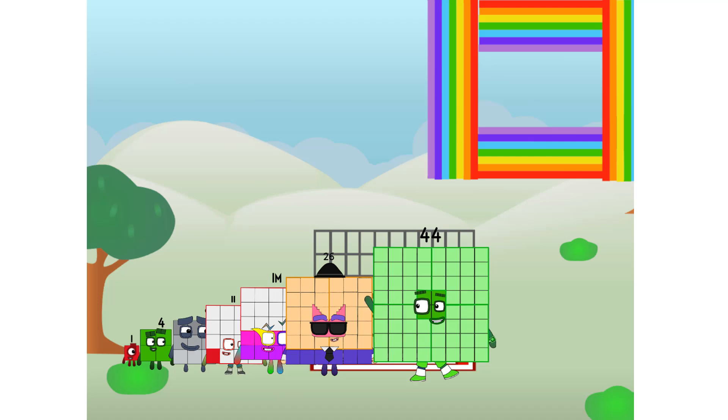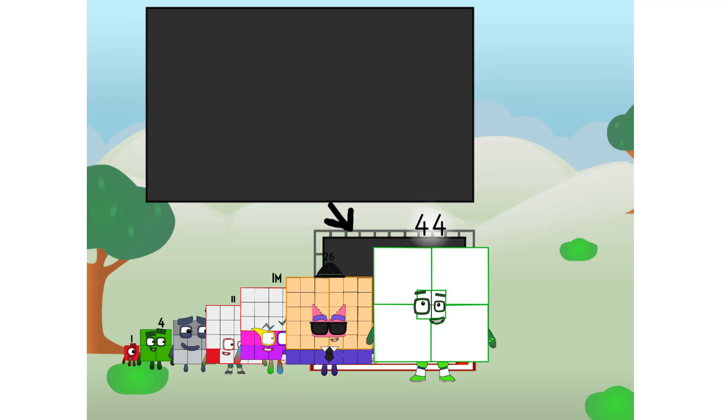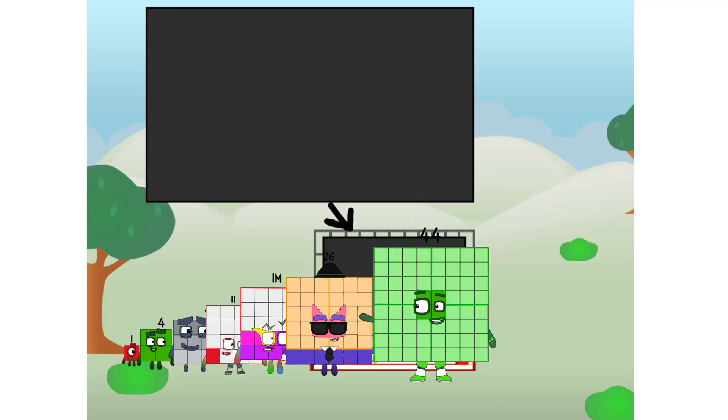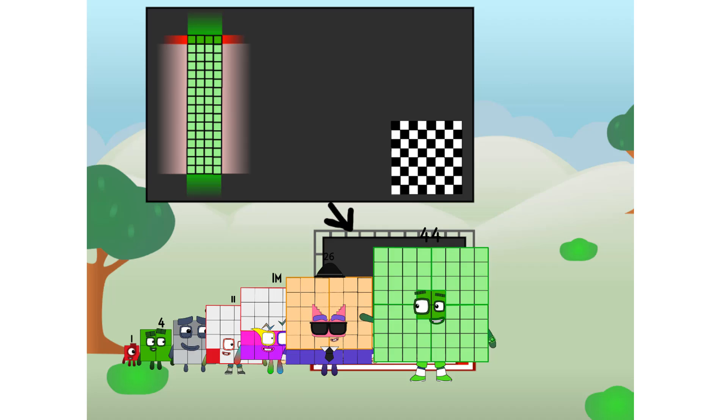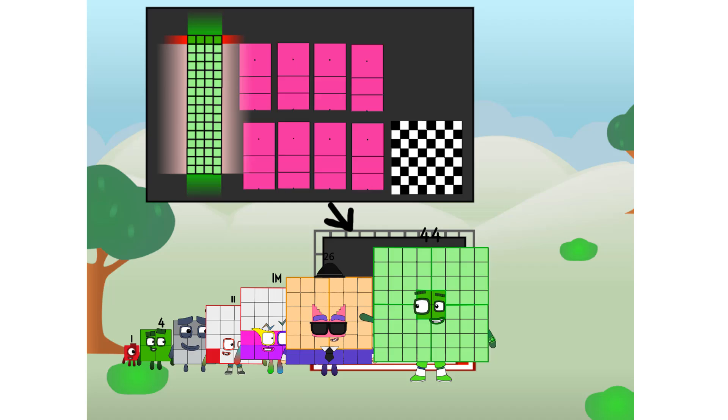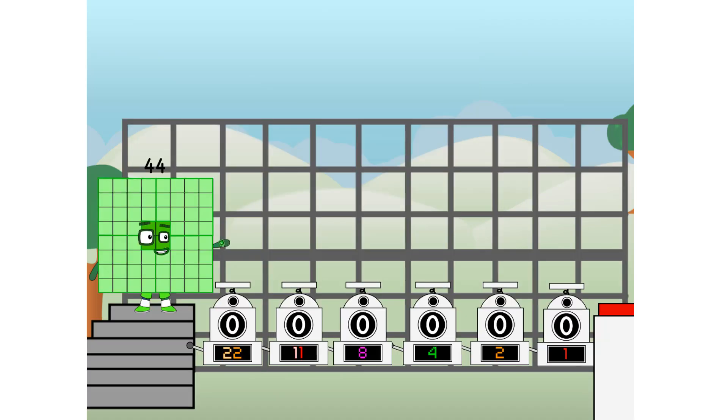There you are! This way — I've got so much to show you. I am 44, and I can be a strong square, a chess board, a super rectangle, 8 octoblocks, or even a super cube. But today I want to show you a little trick I call Binary Boosters.